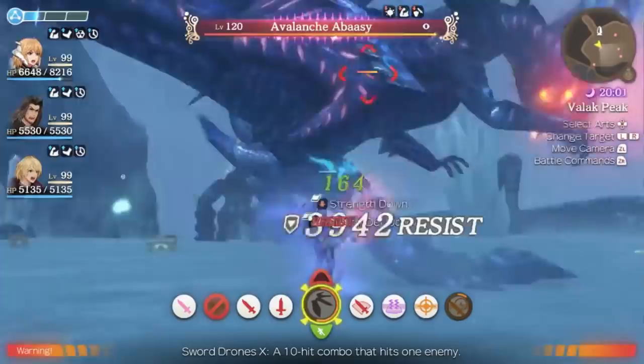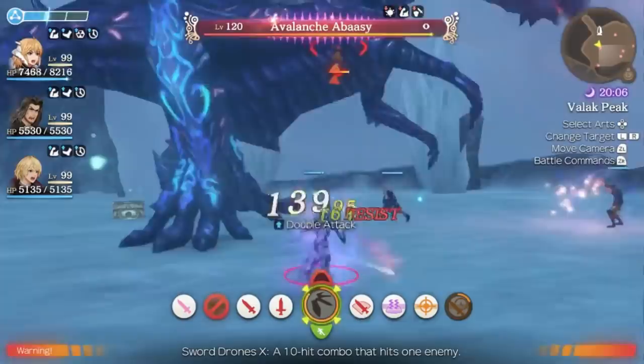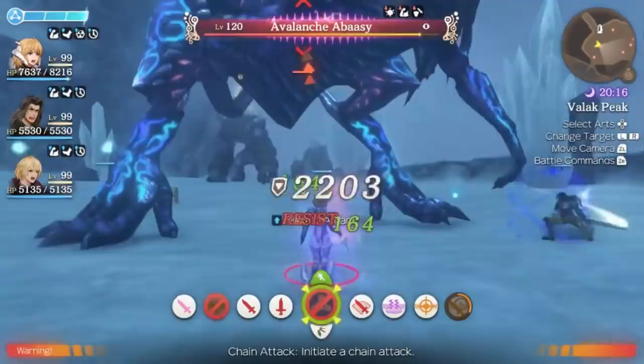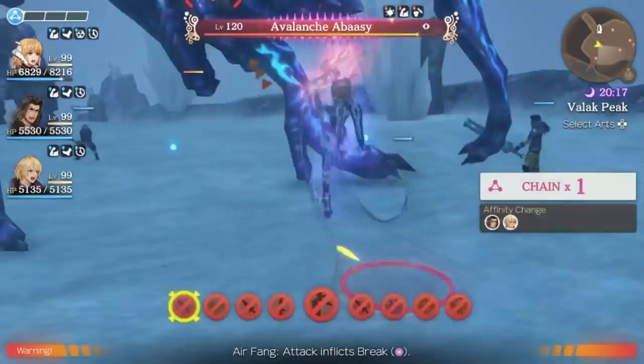It's happening extremely fast and the party meter already has one bar filled up, and we haven't gotten any burst affinity or anything like that yet. The HP has already been lowered quite a bit just from auto attacks and the arts of my party. We are now at max party meter and we're able to start the chain attack extremely fast. From here I'm going to be able to break him and use Dunban to topple.